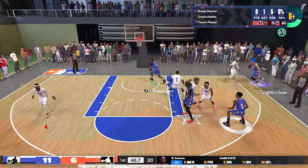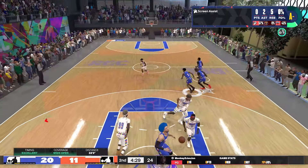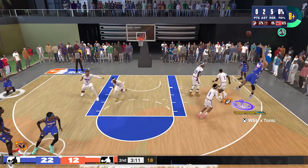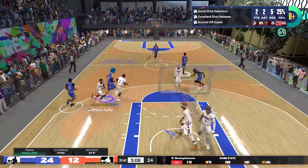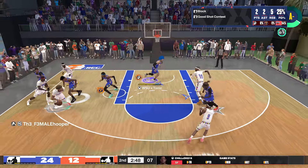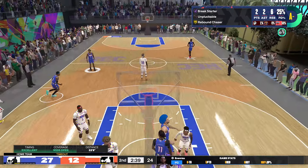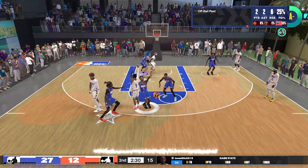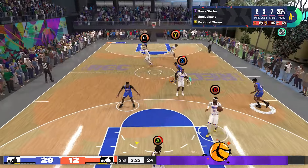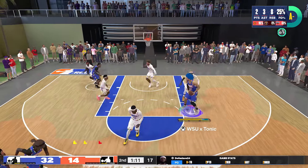I throw a fast break right here — my teammates are doing the smart thing, getting the easy bucket, which deserves some praise. Because in solo rec, that is not always the situation. I shoot the mini fade and I'm starting off a little bit slow — you can see one-for-four shooting, 25% from the field. That is not something you want to do as a center, but at the very least I'm making up for it on the defensive end getting blocks. I'm getting stops in the paint, playing hands-up defense. We're completely blowing this team out even though I only have two points.